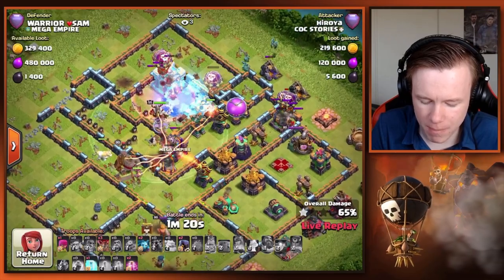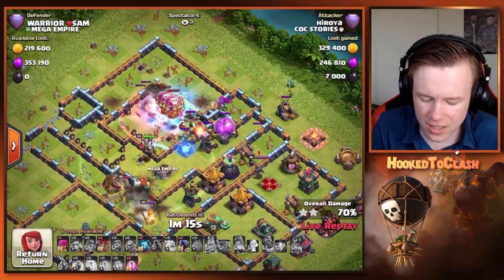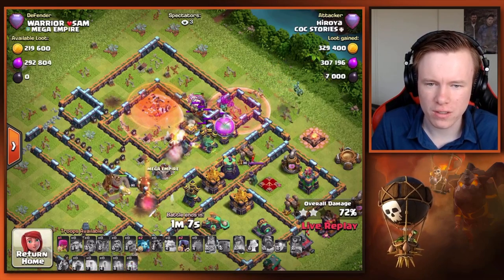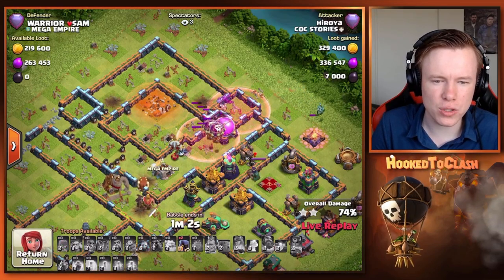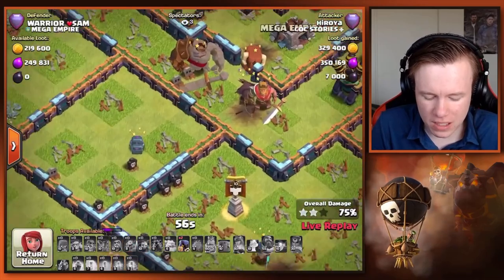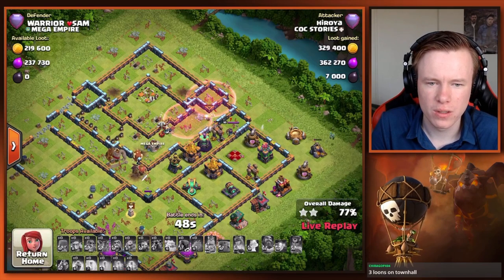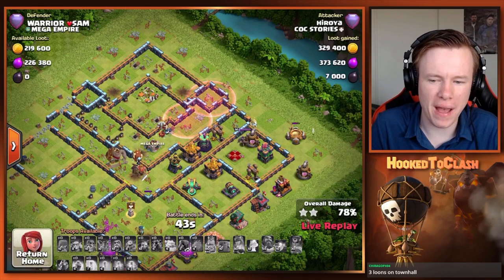Unfortunately that king's gonna absolutely destroy the loons. Loons come back to the town hall. The queen's still up somehow. Holy — that town hall, how long did that take to go down? He had so many balloons. Somehow our queen's still up but she finally goes down, and the most common base gets a defense. I can't believe it — that was just unlucky. If this blizzard gets an extra tile, this base is clapped. Three loons on ten old, but he had a few originally as well.